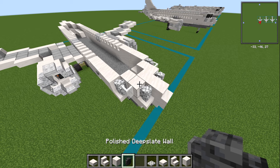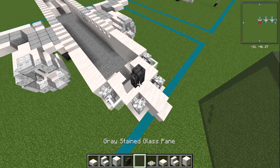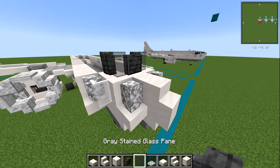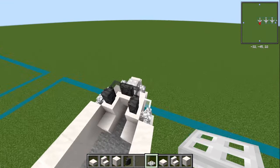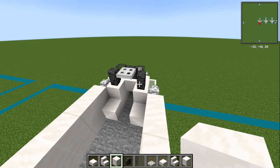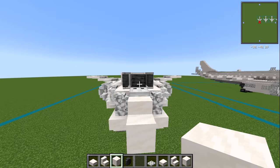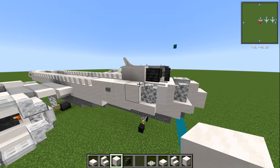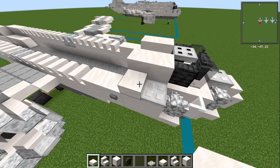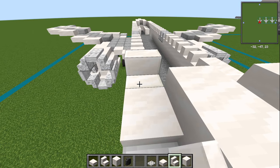Come to the front. First our polished deep slate wall — that's where we put that block in there. Then a gray stained glass pane either side of that, and then behind that another polished deep slate wall. This is to make the windows look more rounded. On the front, have an iron trapdoor like that, and also one right in the middle. With your smooth quartz block, have two of these behind — one and two — behind your deep slate wall. That all pulls together quite nicely. On the side, an iron trapdoor first, then a smooth quartz slab on the lower piece, then a quartz stair facing towards the back of the plane.